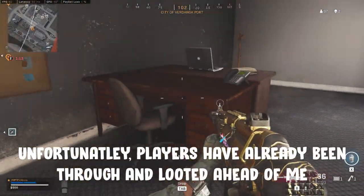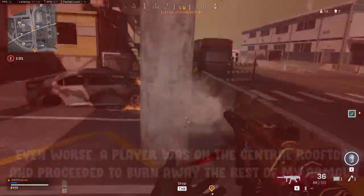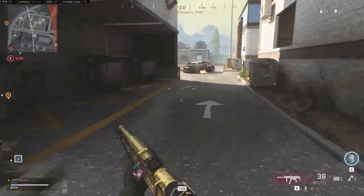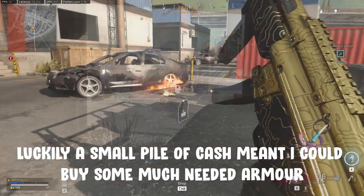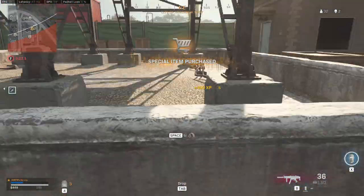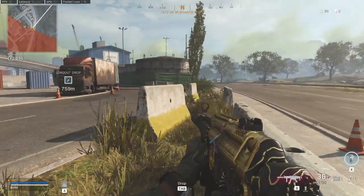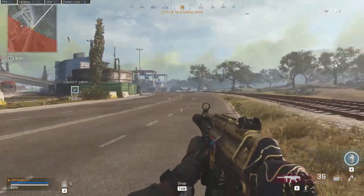Unfortunately though, players have already looted up pretty much everything here. To make matters worse, someone had already taken up a position on the central rooftop, which burned away my remaining armour and forced me to run for cover. Luckily though, a small pile of cash was my saving grace. This meant that I could finally stock up on armour and be back up to full strength. Despite this though, I am in absolutely no position to challenge that player on the high ground — he's got a far better position than me, and the gas will force me to move before him.